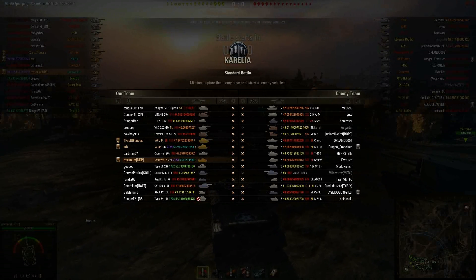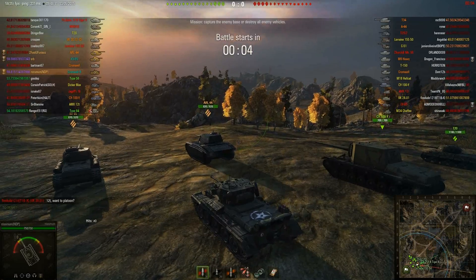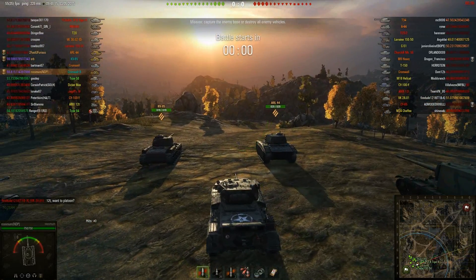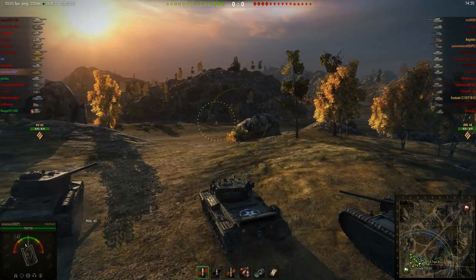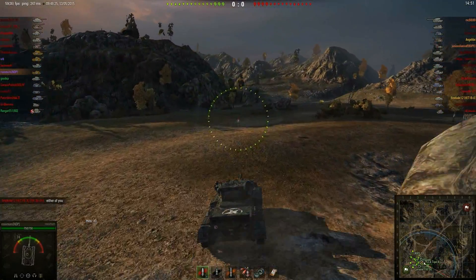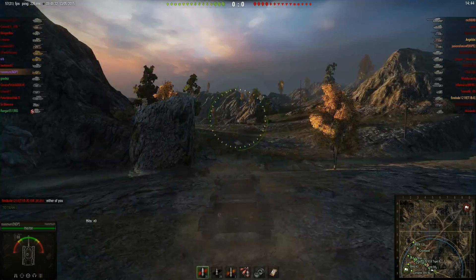Pretty good platoon. The ARL is a real gem of a tank, although most people don't really appreciate it for that. And the KV-85 is pretty solid itself. So we've got a good platoon structure going here - three good carry tanks. The zippy medium can shift around the map in a hurry and slip around unspotted, and then two big guns.